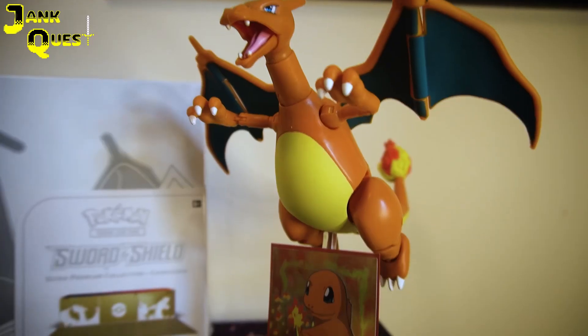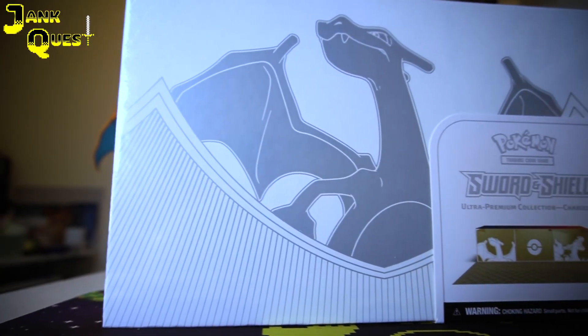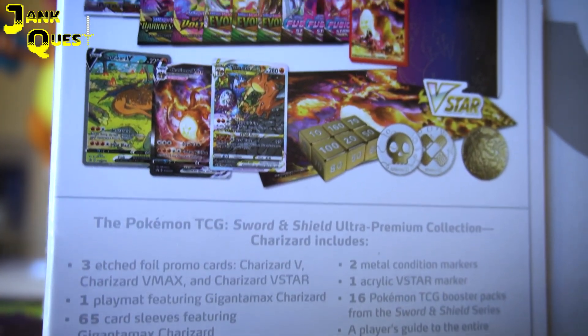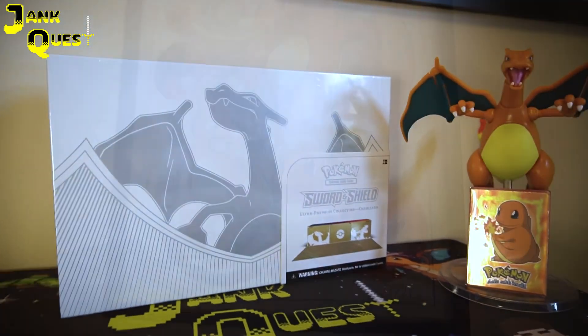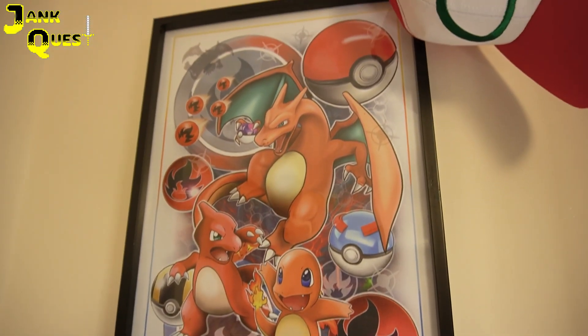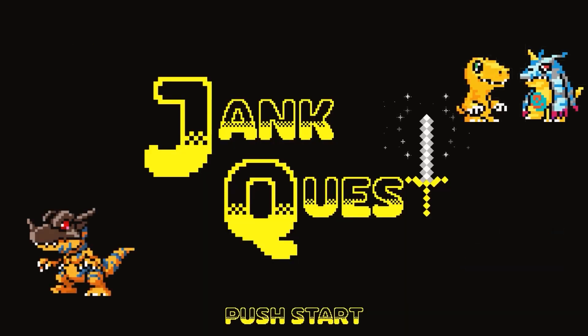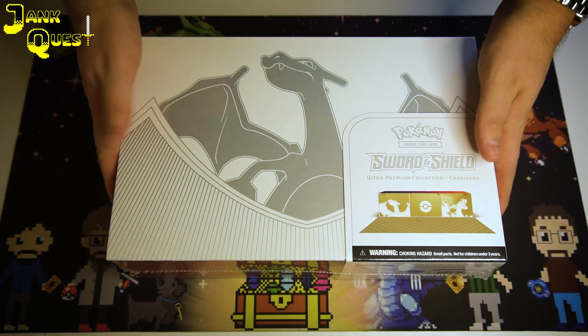Hi you guys and welcome to Jank Quest. Today we bring you something very very special — we have the Ultra Premium Collection Charizard box. This is brand new out today at time of recording, and they're really really hard to get hold of. We're going to show you the contents of the box if you haven't managed to get one, and hopefully we'll have some good pulls. It does include booster packs and lots of other goodies, so let's get to it. Make sure to hit that like button — it really helps us out — and ensure you're subscribed.